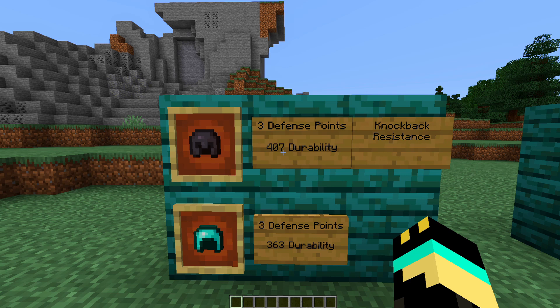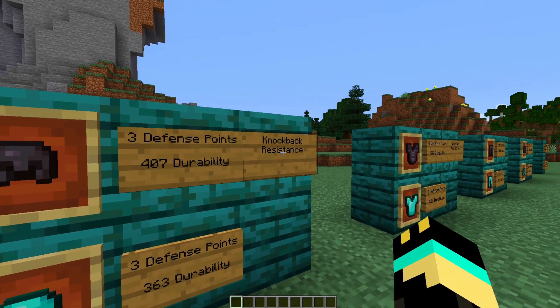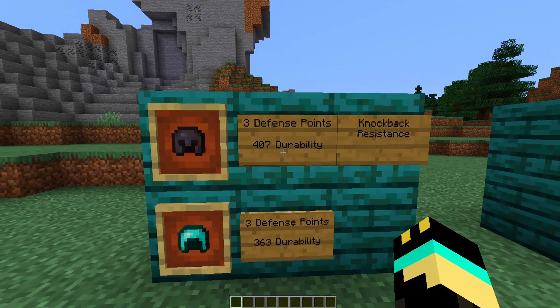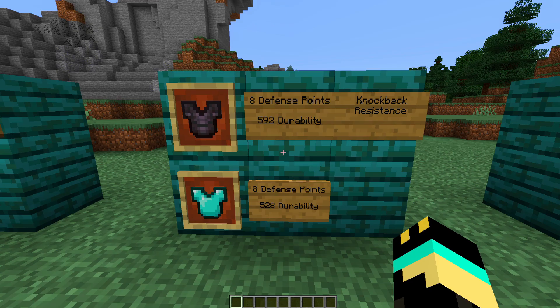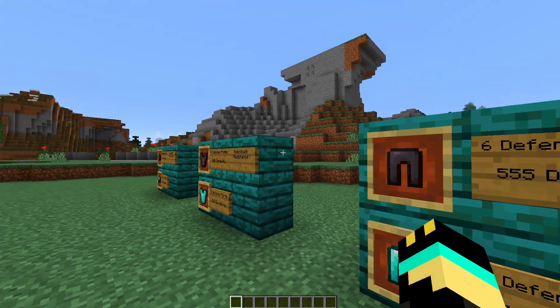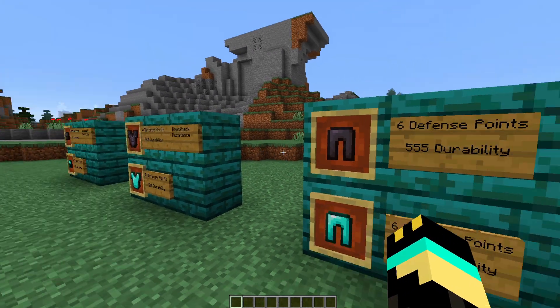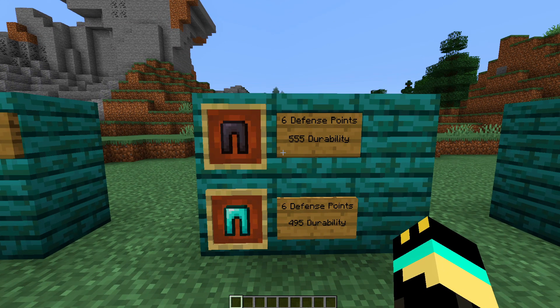Now we move on to the armors. As you're going to notice, the defensive points stay the same for all these armors — whether it's diamond or netherite, they have the same amount of defensive points. The only things that change are durability and knockback resistance on the helmet and chest plate. For the helmet, the durability is 407, up from the 363 of the diamond helmet. The netherite chest plate has 592 durability, up from the 528 of the diamond chest plate, and also has knockback resistance. I would have liked it if they added some special buff to the leggings and boots too, but the only difference is sadly just the durability.